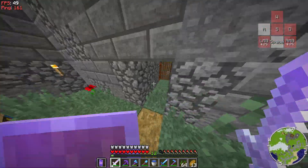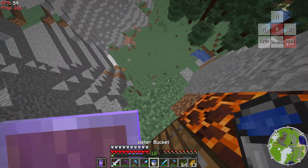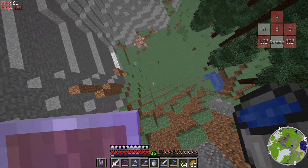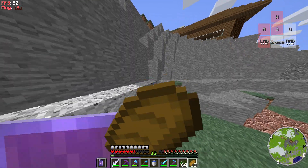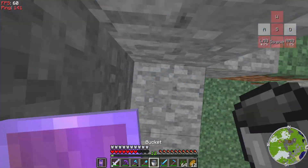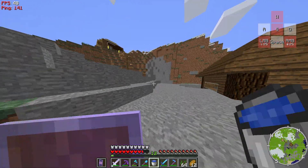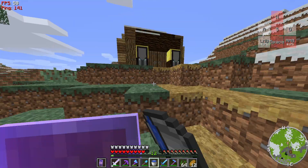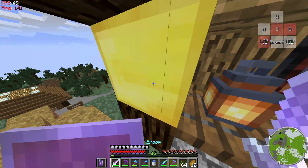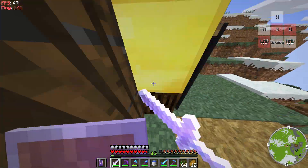Weasel's dogs there. There's the spawn house. I just totally missed that MLG, but it's fine — my armor is never gonna break. That's the spawn house there, and there's Weasel's house — pretty nice, chillin'. He has a little horse there.